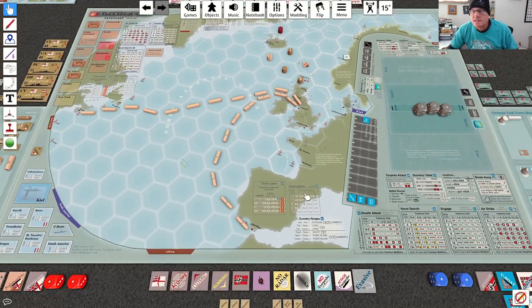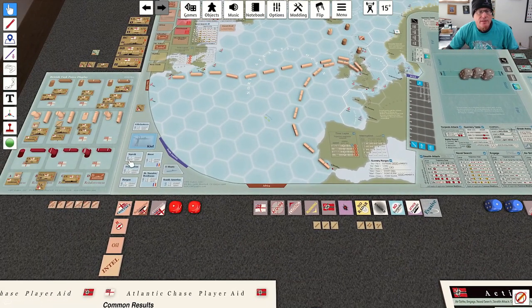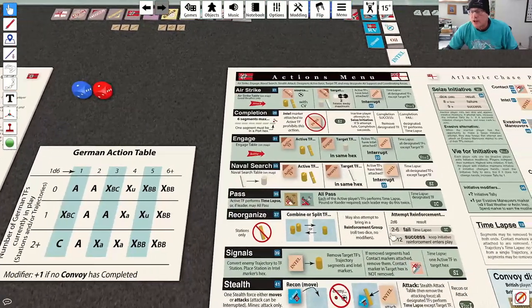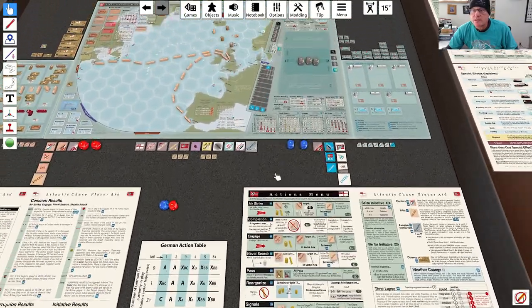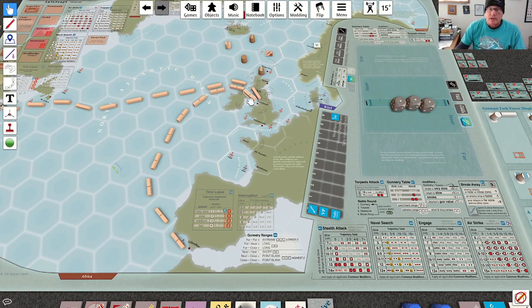Let's see what this scenario looks like from the British perspective. We start with no Germans on the board, and we start with the British carrier not on the board — it's a reinforcement. So on this first turn with nothing better to do, I'm going to do a reorganize action and attempt to roll to bring that carrier into the game. We fail, which means we time lapse, and the reason I did that was because the only other thing I could have done this turn is time lapse anyway.